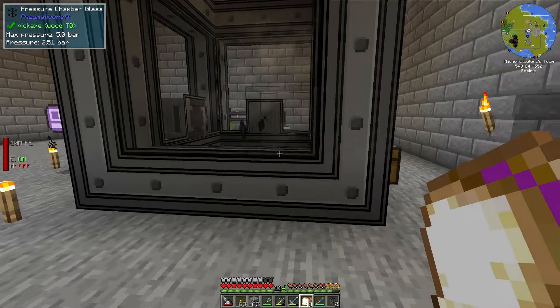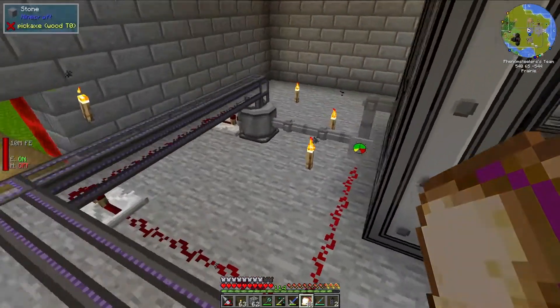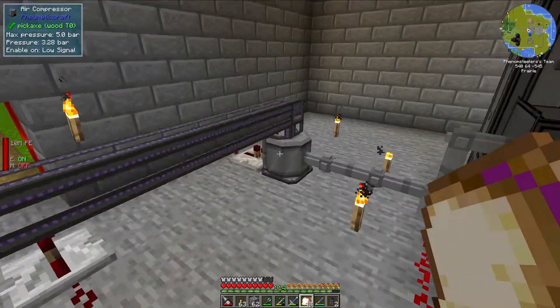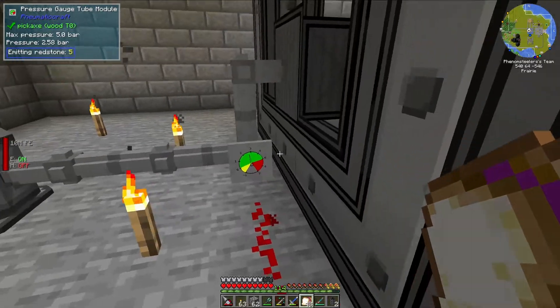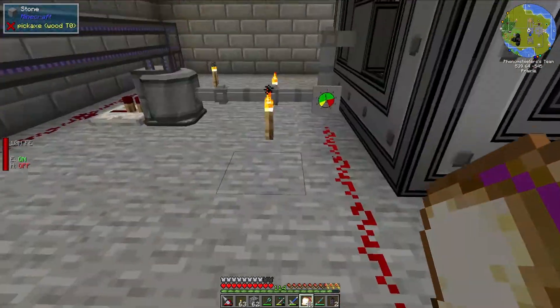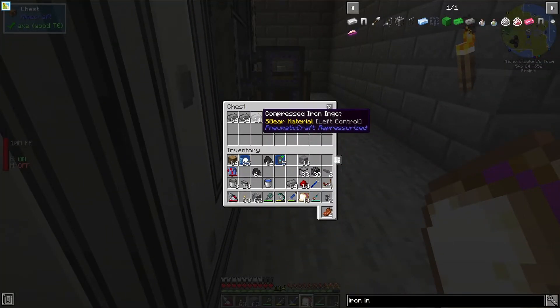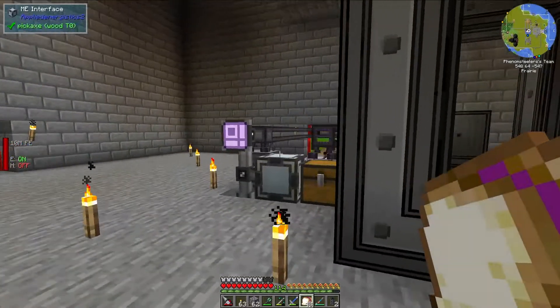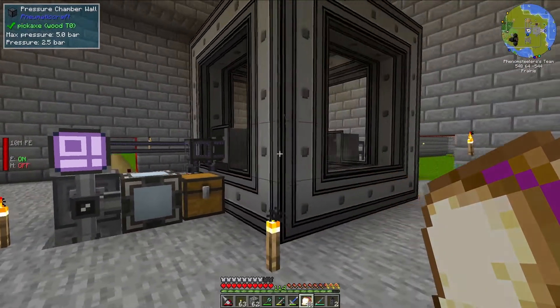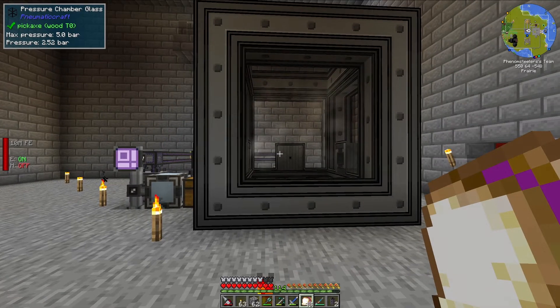That is how you automate compressed iron using a pressure chamber from the mod New Metacraft. You definitely should be careful — as I showed, you can get overpressure and have things explode. That's why you have these pressure gauges and some redstone. Let's take a look to see if all our compressed iron is here — and it is, so that is pretty fantastic. If you feel like you learned something today, feel free to drop a like below, and if you like watching automation content in modern Minecraft, consider subscribing. I am Minecraftphenolmo8, and I will see you next time.